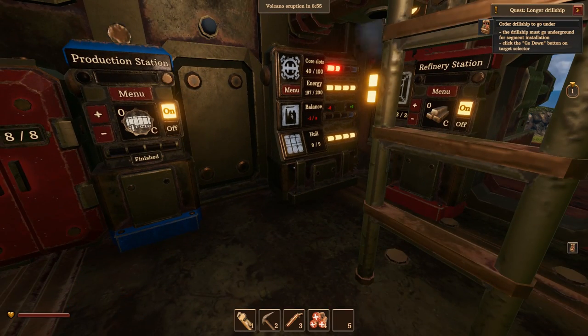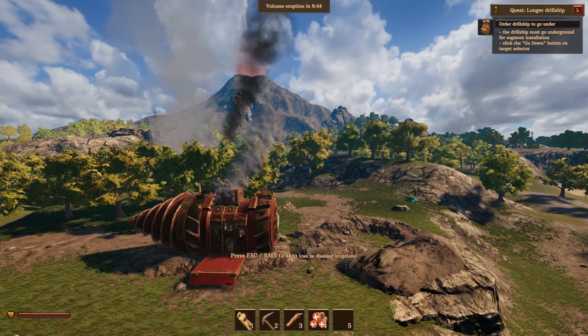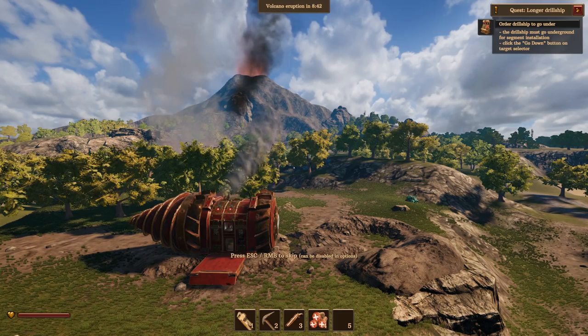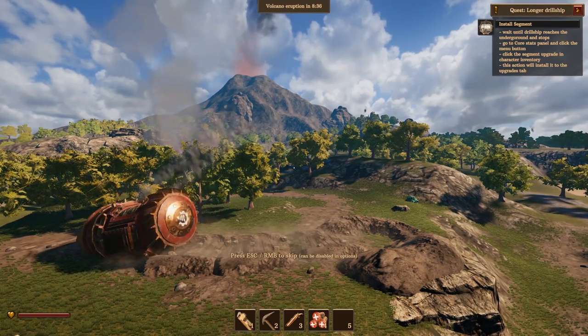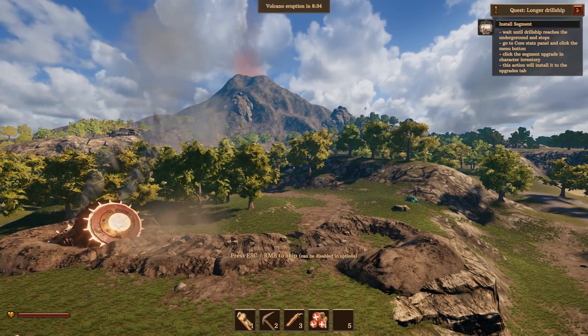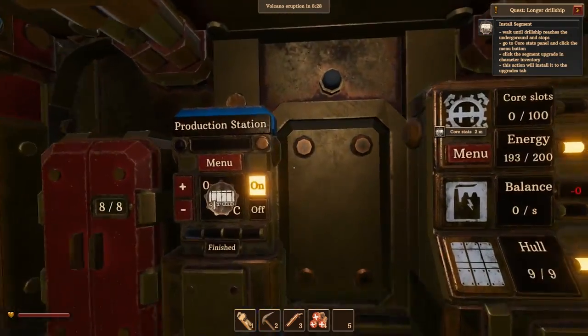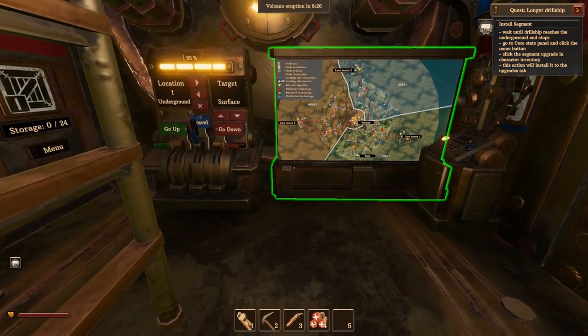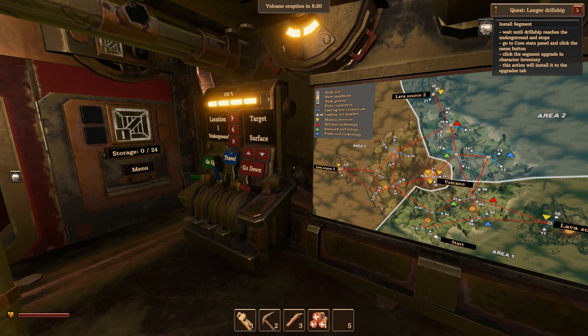The drill ship must go underground for segment installation — really? That's kind of weird. There we go. Oh, look at how short the drill ship is! I thought there were just other parts that were locked off, but no — that drill ship is extremely small. Wait until the drill ship reaches underground, then go to the core stats panel and click the menu.